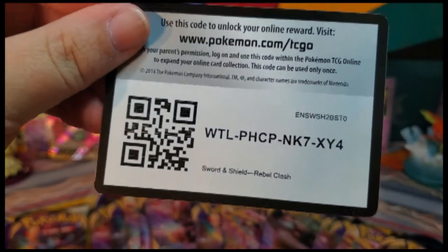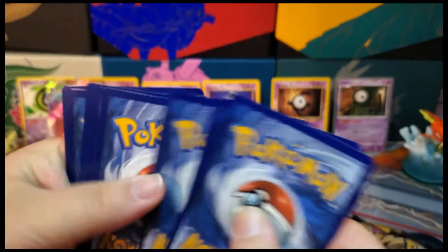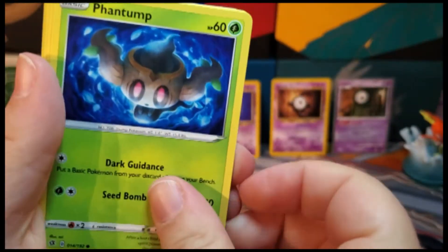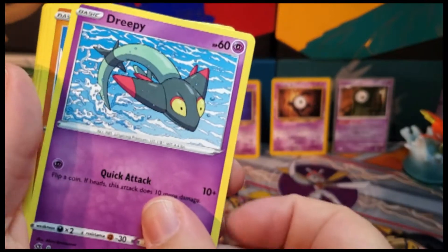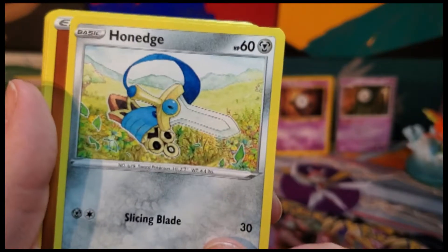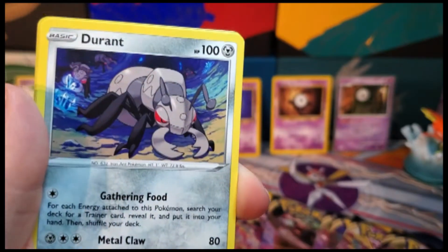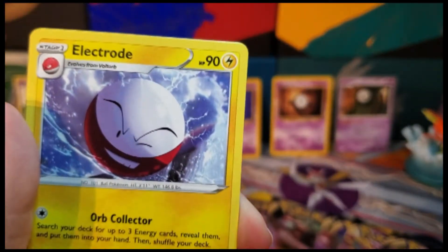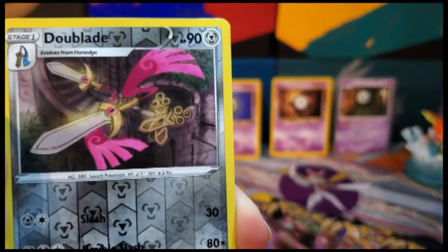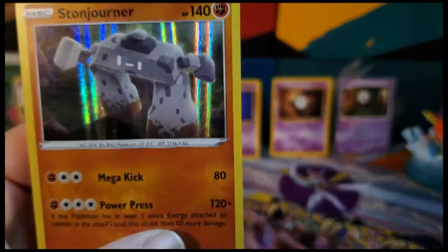A code card for you. We have Bunnelby, Mantyke, Dreepy, Galarian Farfetch'd, Honedge, energy, Galarian Moltres, Durant, Durant — whatever. Reverse is an uncommon Doublade, and our rare is a hollow stone guy.